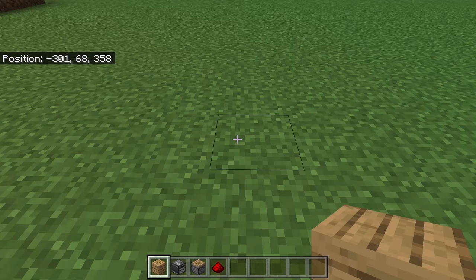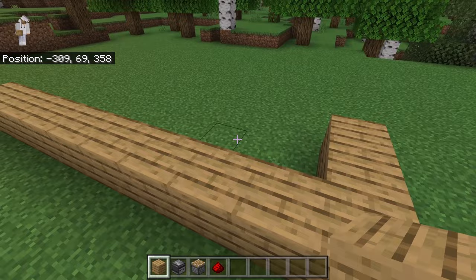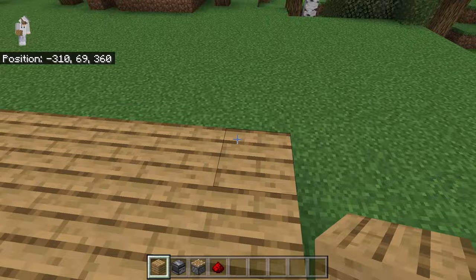The first step is to place down 10 solid blocks. After you've done that, place 2 solid blocks over here. Now fill in that outline with solid blocks. After you have done that, place 10 solid blocks over here.